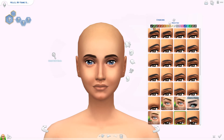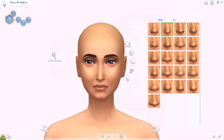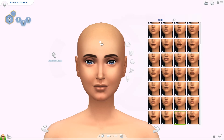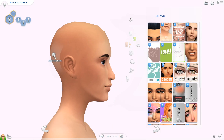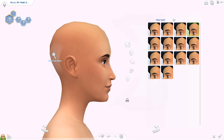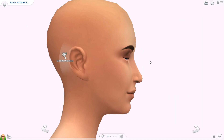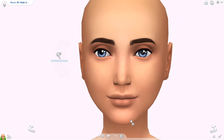The ruling planet is Venus and the zodiac element is earth, so I definitely brought the earth into this sim. The colors associated with Taurus are green and pink. I kind of left the pink out because I thought it wasn't really perfect — I really wanted to go for blue and green, so those are the colors I went for.